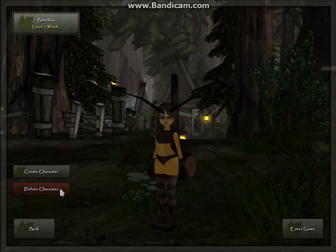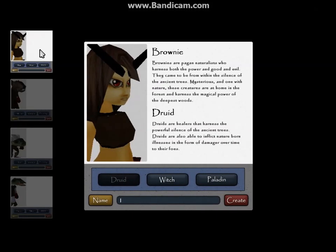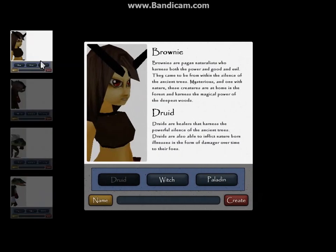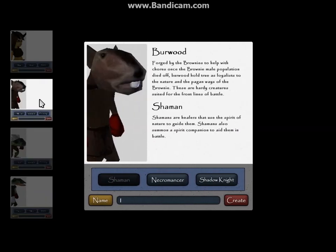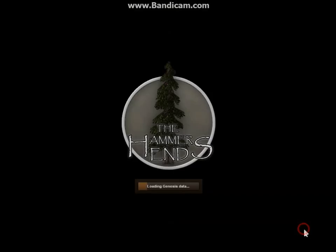I have this character, Britches, already created, but I'm going to delete her and go back to the character creation screen. We have four different races, and each race is tied to certain classes. So you have Druid, Witch, Paladin, Shaman, Necromancer, and Shadow Knight. We'll go ahead and play the Shadow Knight here, and we'll call him Shadbur.